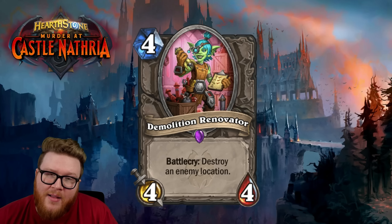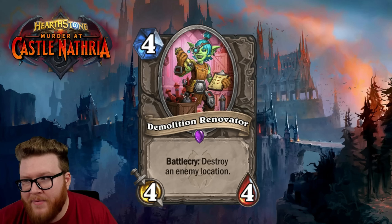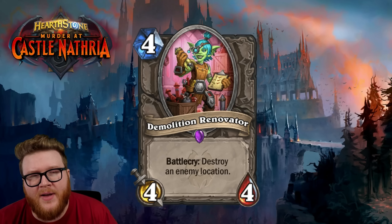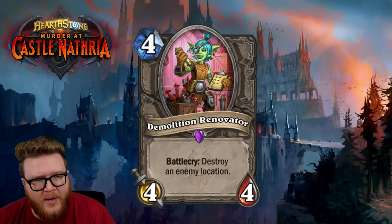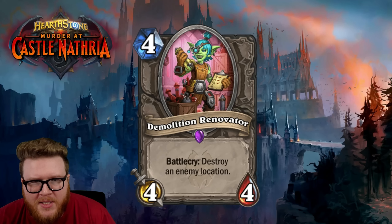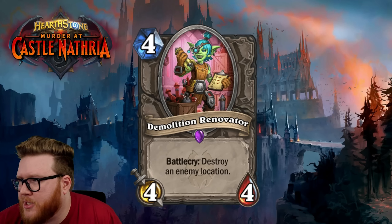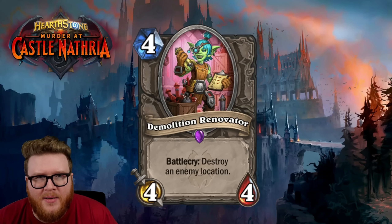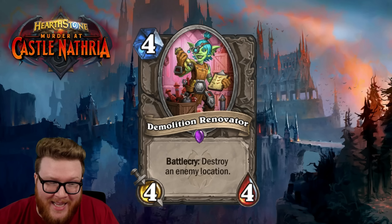At the moment none of the Location cards look terrifying enough to demand removal — they have moderately strong effects but you'd probably rather deal with the result or set up your own cool play. This feels like a pretty expensive tech card, and it's not especially high-swing — it doesn't gain stats or anything, it just removes the location. The highest-cost location right now is actually just three mana, so the total mana swing isn't especially high for the Renovator.